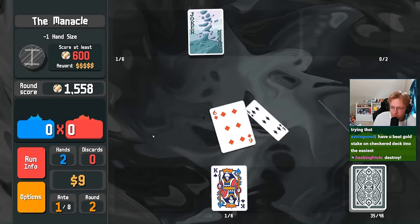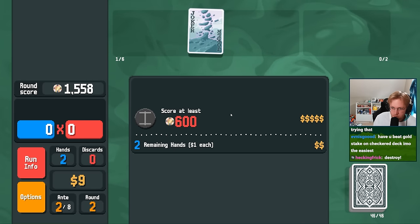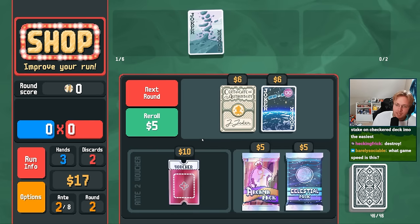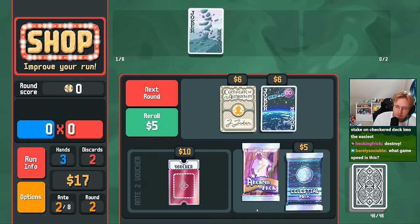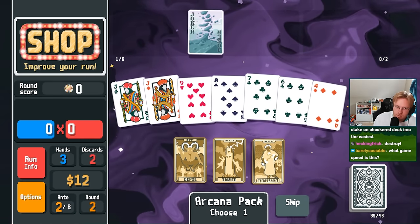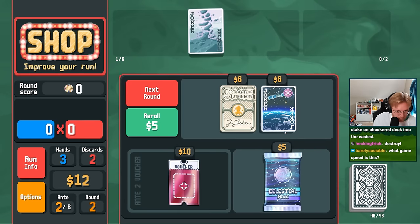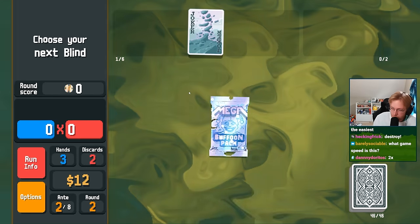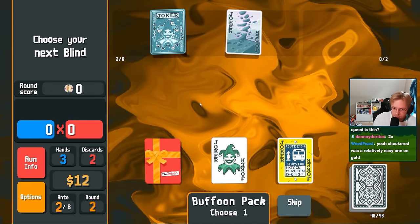Heavy B Gold Stake on Checkered? No, I'm going left to right. This is our fourth one. Satellite — huh. Mega Buffoon Pack? I will take. Astronomer. Should have taken Satellite.